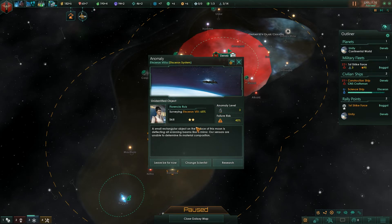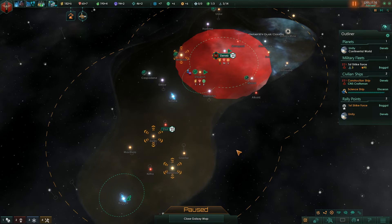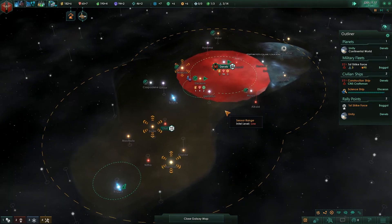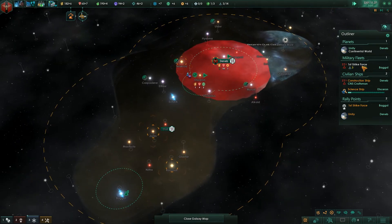Another anomaly! This is anomaly level three, which is a little above her level, and it's a 40% failure risk. A small rectangular object on the surface of this moon is deflecting all scanning beams like a mirror — our sensors are unable to determine its material composition. I could change the scientist but don't have any others, so we'll go ahead and research that — it's a high risk of failure but we'll give it a shot.